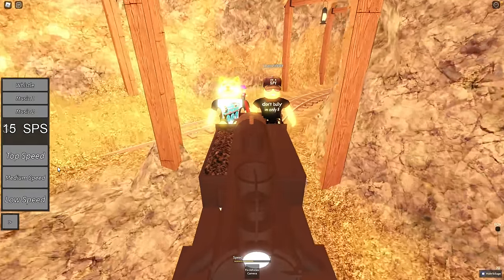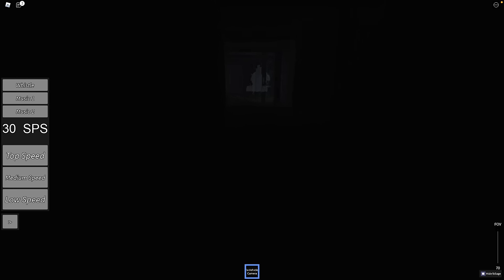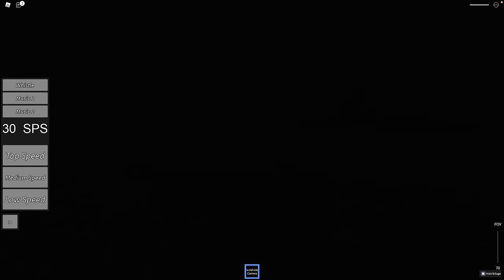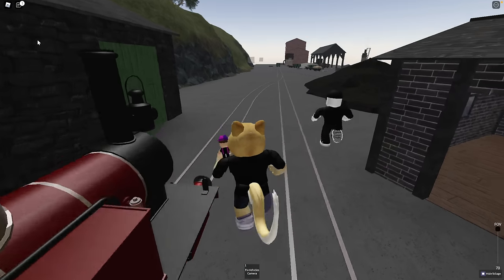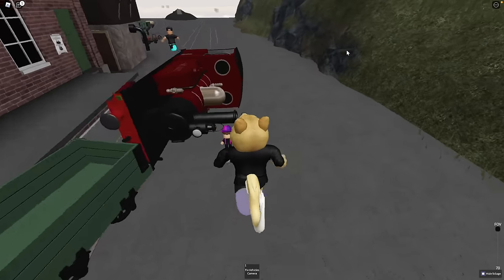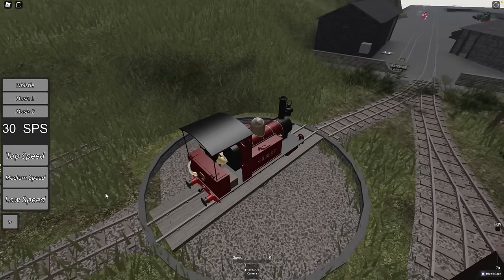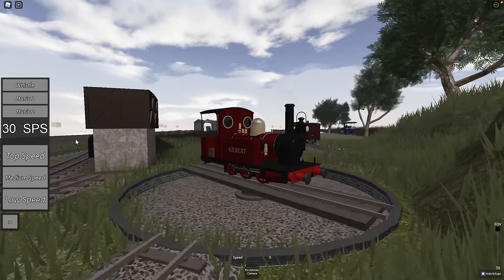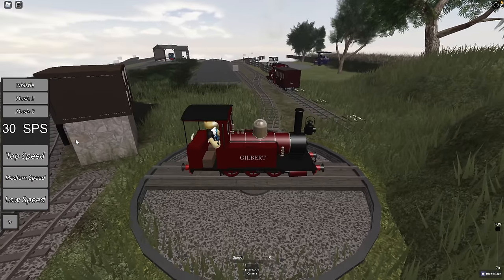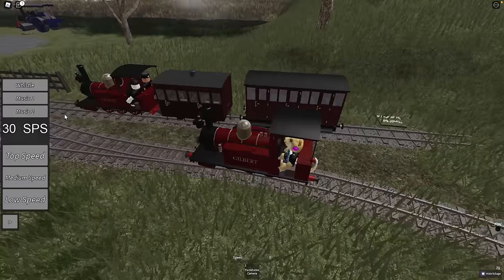Nice little mine here. We're here in this mine, which is really cool. Is that a ghost train? Look — that ghost train! Does it touch you and you oof? I died — yeah, I oofed! There's Gilbert — that looks like a good train. Oh, here's another small train right here. Liam, you just got in a train! Yeah, so we can turn around Gilbert here.